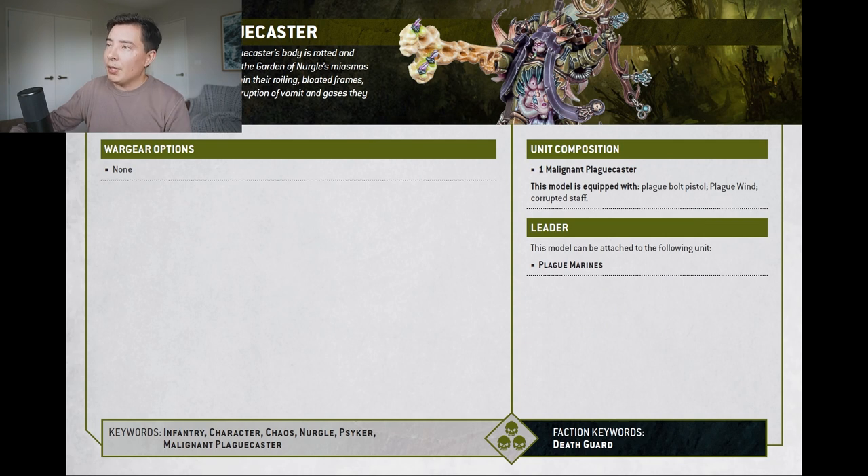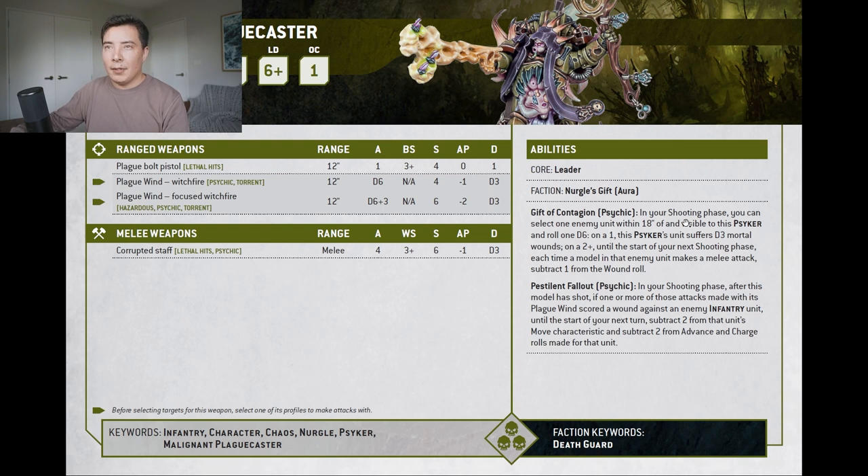The Plaguecaster in the shooting phase absolutely kills. As a Leader, this model can be attached to plague marines. I just need to find out if I can use Plague Wind in combat as that'll dictate how I use him on the tabletop. In terms of his overall stat line he does seem a little squishy — pretty much just a plague marine with a couple more wounds, so he'll probably die quickly to elite units. But the potential damage output is so high. The Myphitic Blight-hauler has 10 wounds, the Rhino about the same — this guy could kill two of them in one hit!